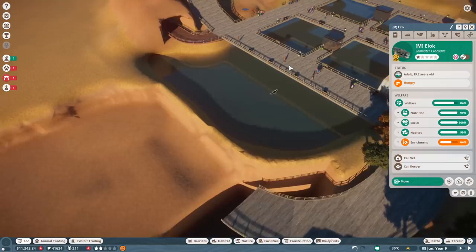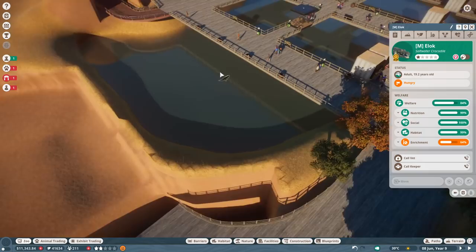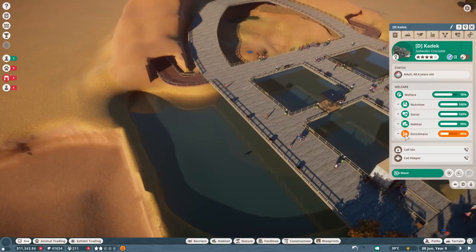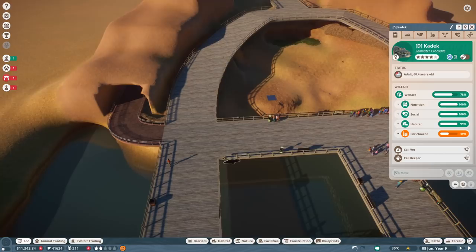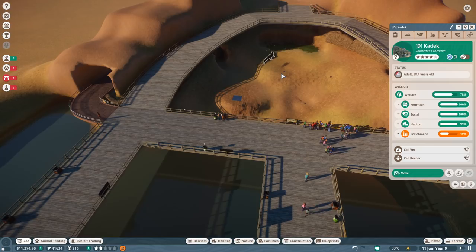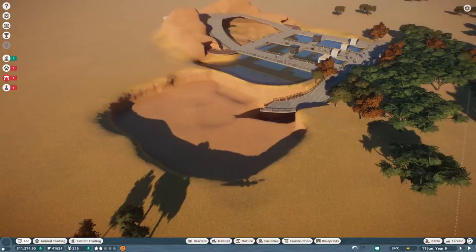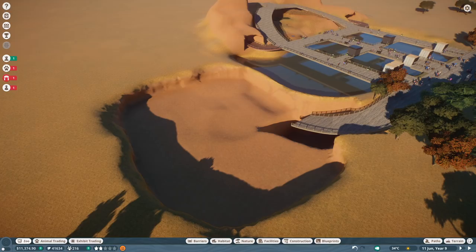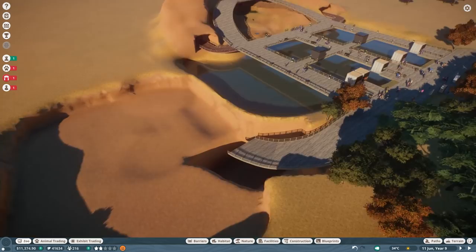What we'll do is move these guys over so we have full freedom over the terraforming and whatnot. Also, it's been pointed out that because Kadek and Elok are not related, it means we have a lot more saltwater crocodile options from Elite Zoo North that we can bring in for breeding purposes — which is absolutely excellent. They're both up over here. Ladies and gentlemen, finally, after a long wait — thank you for your patience — it is time to dive into our time lapse. A fair bit of terraforming to do; hopefully we can get the animal in today as well.